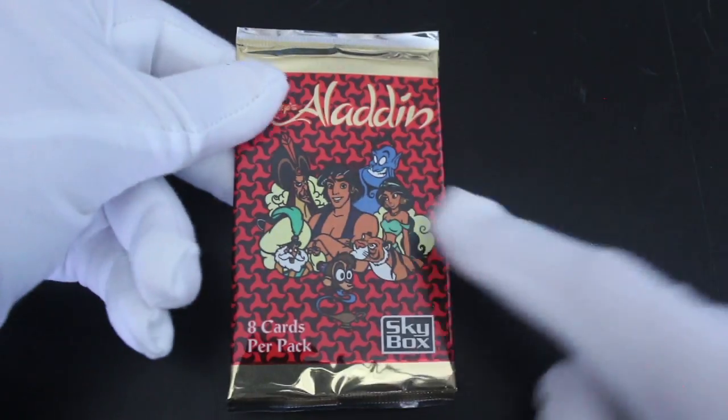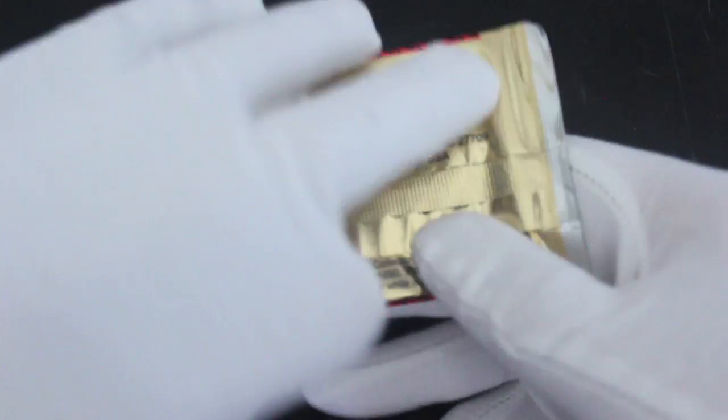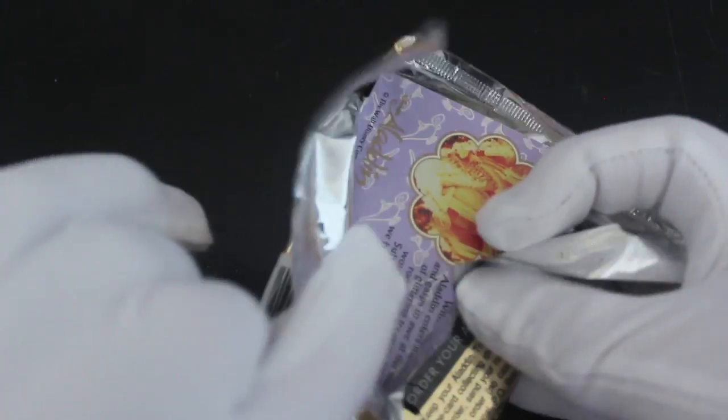Hello, it's me, Trading Card Tony. For another pack today, we've got Disney's Aladdin, eight cards per pack. We've got a red pack for this one. So let's see what we've got in here. Hopefully we get some lovely Aladdin cards for you to have a look at.